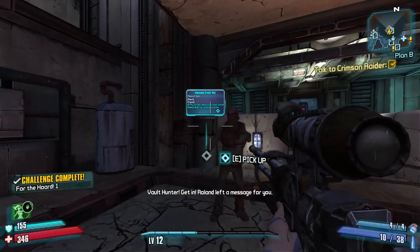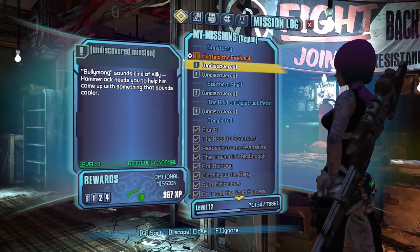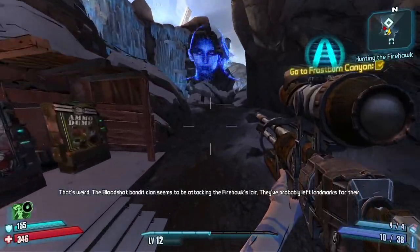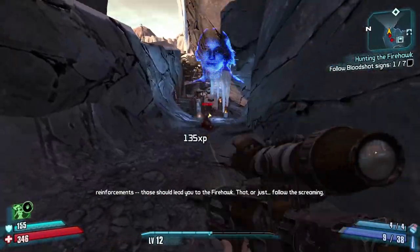Now we're ready to continue with the main story. We go to the HQ, get the Echo, and head to Frostburn Canyon. On our way to the Firehawk, I grab the Lascaux because it's just a really good SMG that I'll be using a lot in the near future.